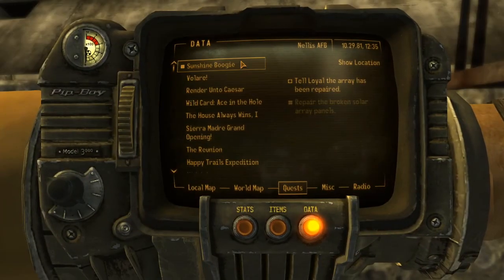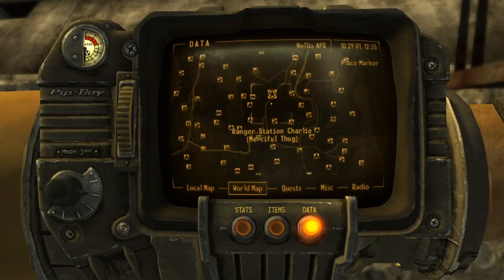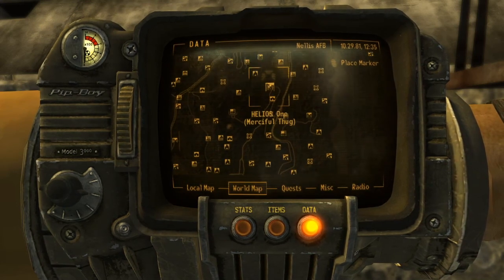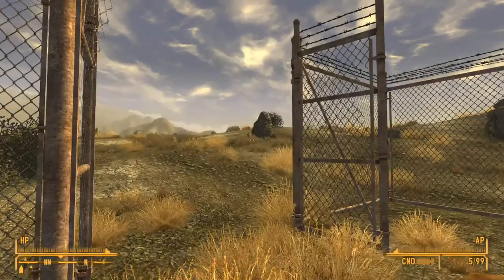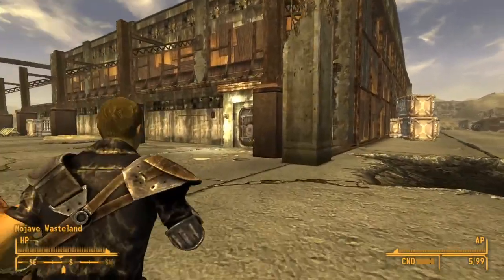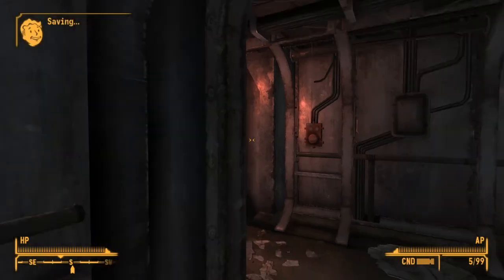Check array efficiency: 120%. Awesome. If you don't have a repair skill of 65, you're gonna want to go to Helios 1 and go back in their backyard — then you'll be able to actually access the parts for the solar arrays. But this is much simpler, and you should have leveled your repair skill whenever you can.